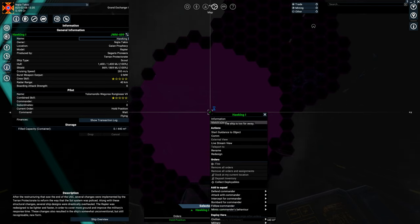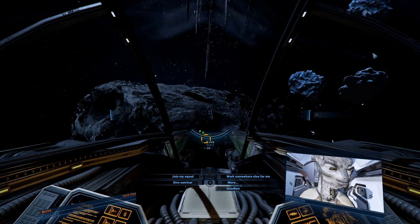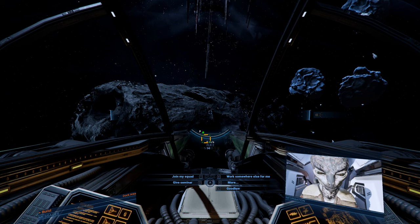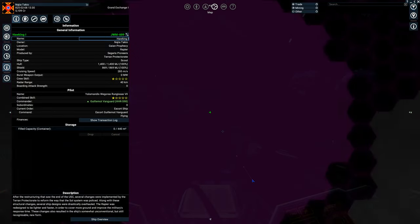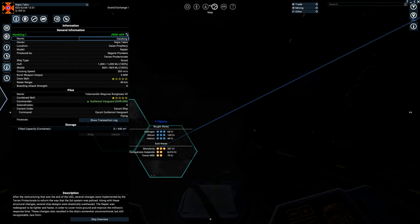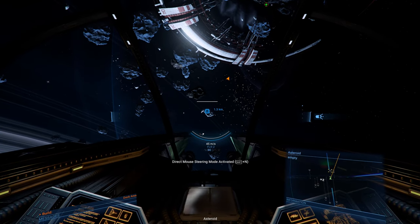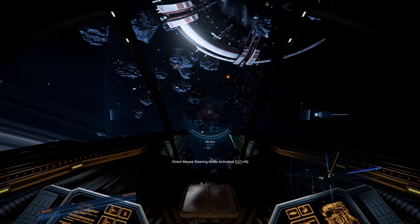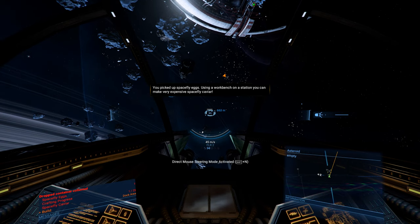He's on the Hawking. I put him on the Hawking. I'm trying to get the Hawking — that's the Rapier craft — to come to my current location, but I don't seem to be able to do that. Maybe get him to join my squad. There he is on the Hawking, and Amandis Wagoras Runigrassi the Seventh — he's got a line towards me, so hopefully he'll come towards my current location. Meanwhile, with nothing else to do, I'm just going to fire at some asteroids and see if I can get anything from them.